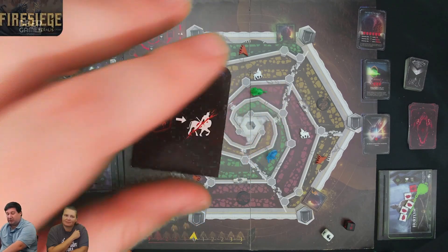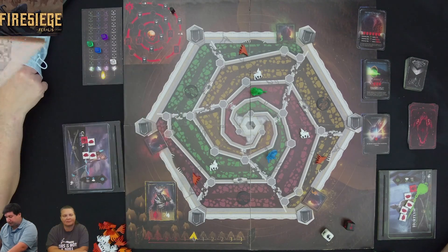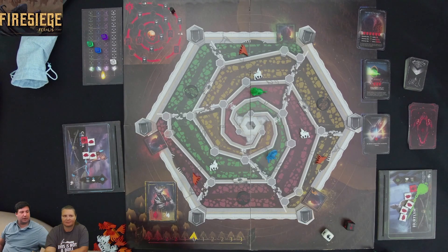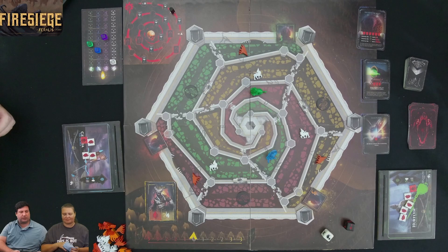You will be drawing these tiles, resolving both sides, and then moving on to the next player. We'll explain the symbols as we play the game. I think we're ready to start — let's draw our tiles and begin, explaining as we go.